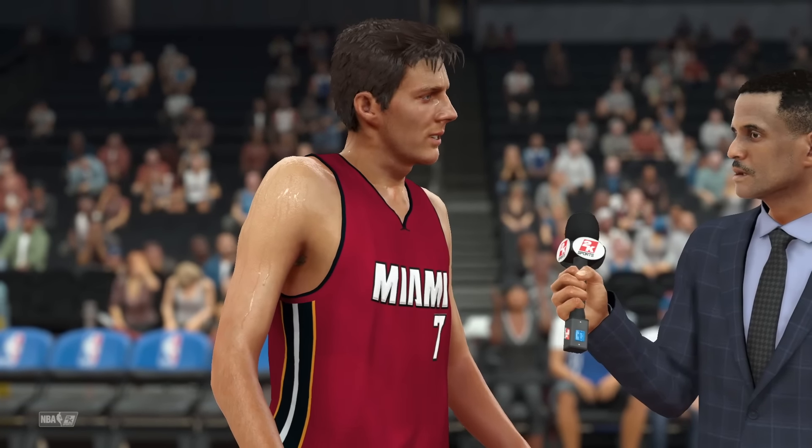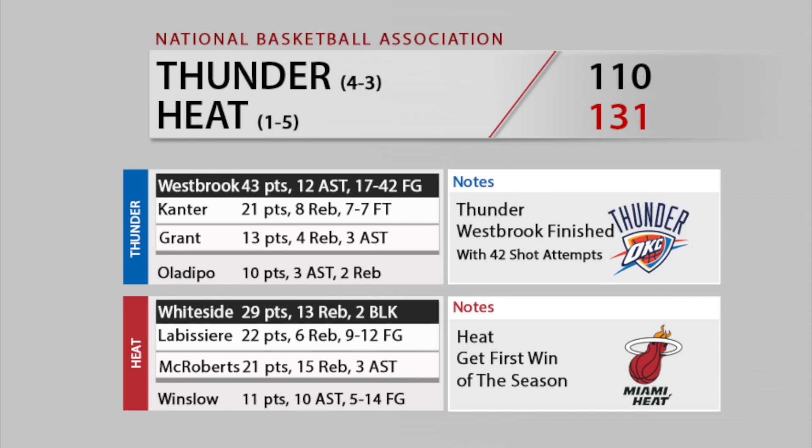Based on the close games we lost, we could very well be 2-3 or 3-2 by now, so this is good. Hopefully we can keep that up. Hassan Whiteside had 29 points, 13 rebounds, and 2 blocks. Scalabrine had 22 points — a very good showing for him. McRoberts had a double-double with 21 points and 15 rebounds. Russell Westbrook did have 43 points, but that came off 42 shot attempts — definitely shooting the ball a lot. That is all I have for this episode. I hope you guys enjoyed it — leave a like, subscribe if you haven't already. It's your boy D-Lloyd. I'll see you all next time. Peace.